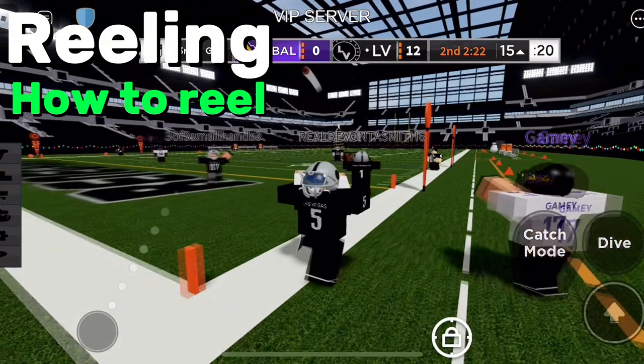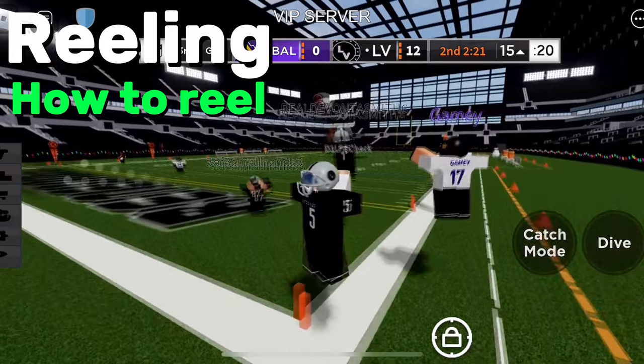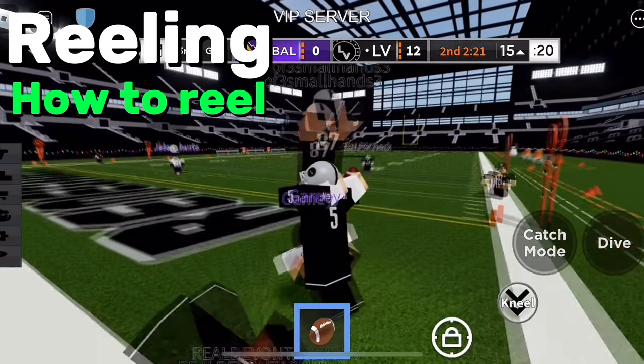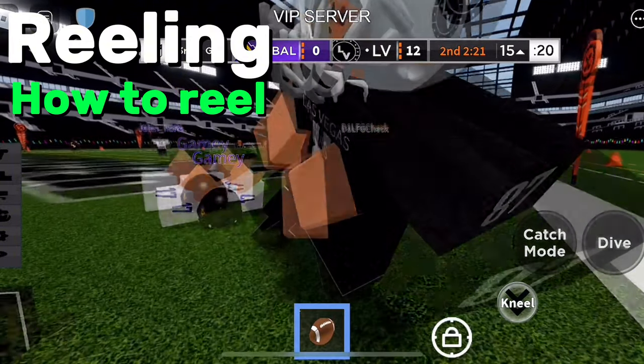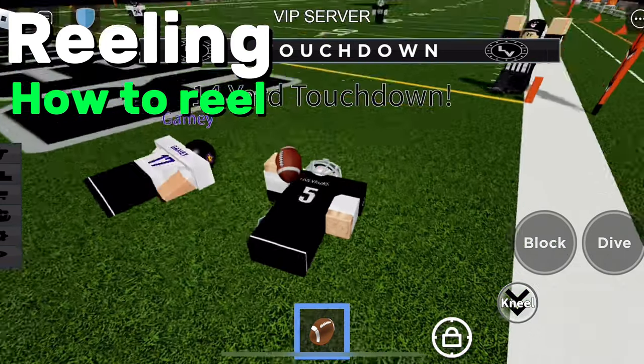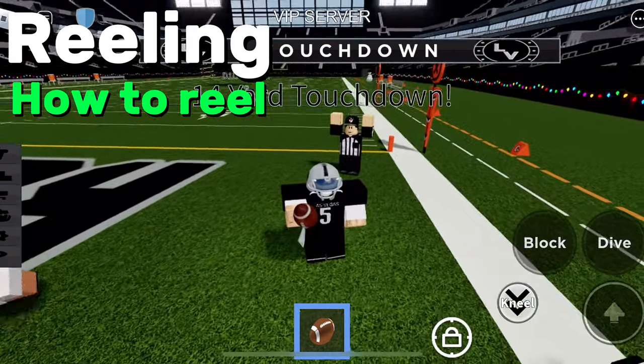Reeling is really easy and simple. When the ball is thrown outside, you swerve, jump, and swerve — then dive in bounds. You don't want to go too far out because it will be called an illegal catch, so you want to stay on the white line for an easy reel. And that's how you reel — I got a touchdown right there.